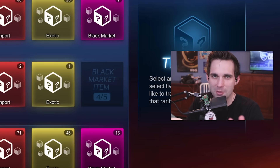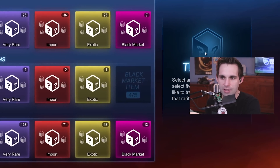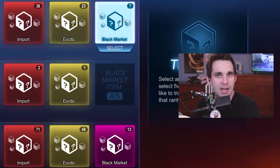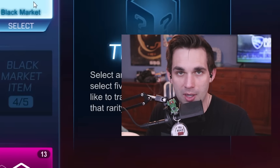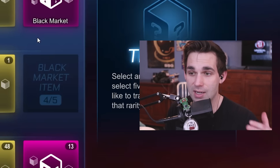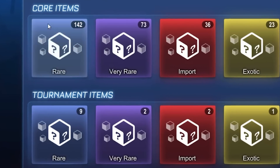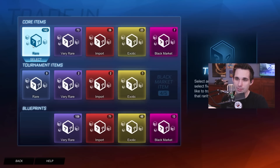I need you guys to let me know down in the comments — I thought they fixed it so you could trade up items from crate series, but when I go through here none of the items from the crates are allowed to be traded up; the blenders just don't show up. I don't know if that was a mistake and they patched it. I still have a lot more items to trade up because I've done a ton of crate openings. I'm also going to trade up all these rares, but honestly that's going to take a lot of time.